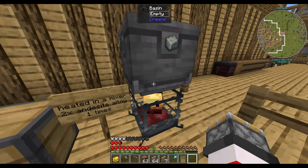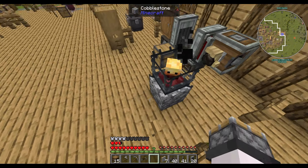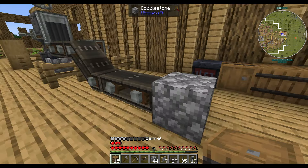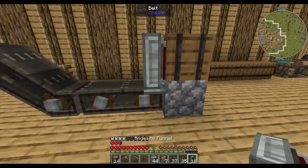This section is complete. This is our andesite alloy maker. Our andesite alloy maker takes in a tenth of a bucket of water, one algal blend, one andesite, one iron nugget. We do need to get constant heating going on in here.